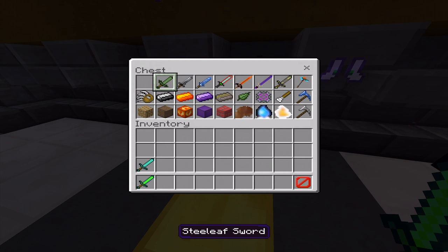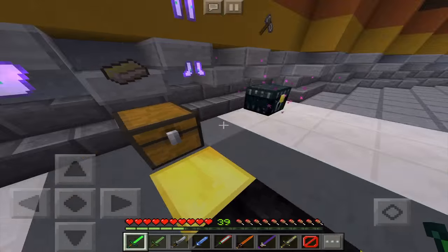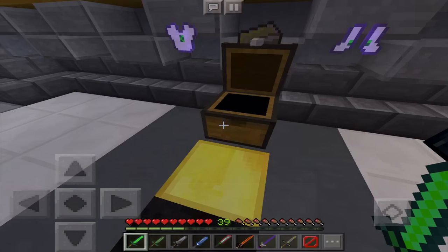We have the emerald sword, the steel leaf sword, the steel sword, the lapis sword, the nano saber, the sword of the river, the draconic sword, and the iron sword. Let's get into the arena and test them out on some mobs.